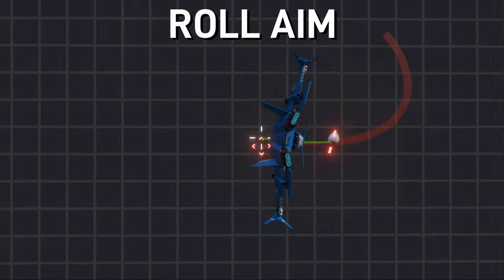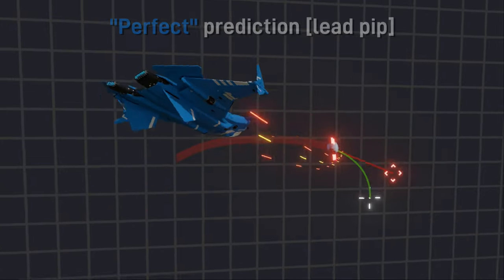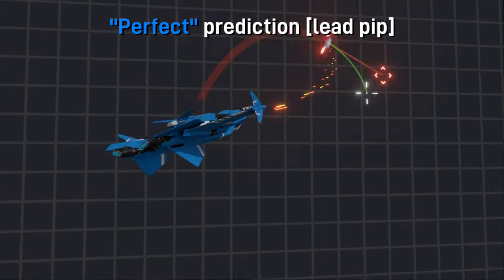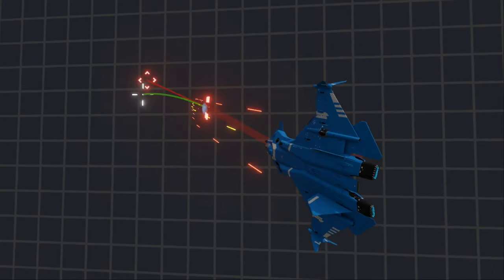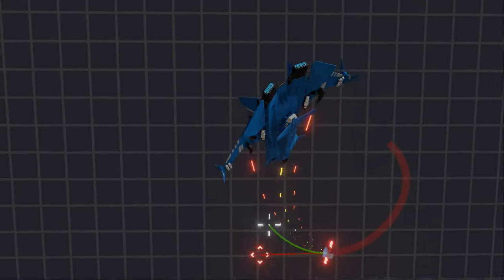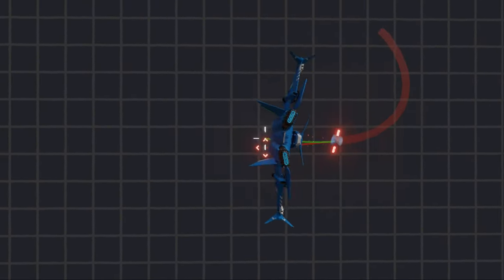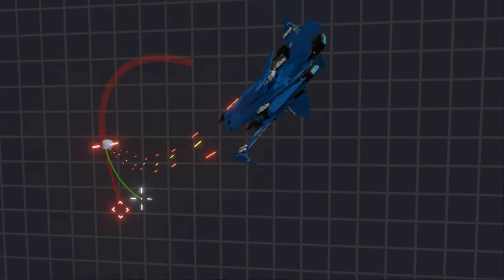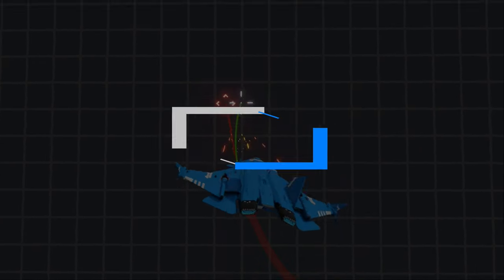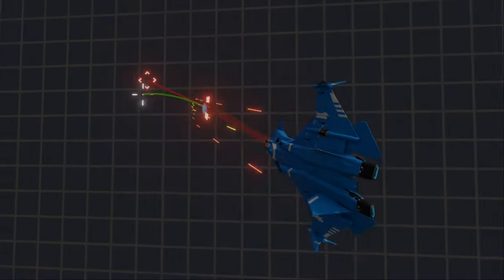Now that we understand pip systems and weapon speed disparities, we need to talk about the most important skill for applying damage: roll aim. In this example of a perfect shot, notice that the nose of my ship is not always on the actual lead pip itself — as the target turns into a corkscrew I'm actually leading the lead pip. This is because the pip system does not predict roll; it only shows a predicted impact point based on the ship's current vector.